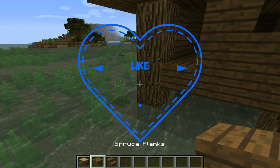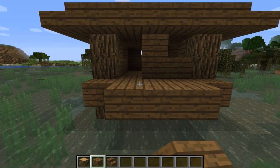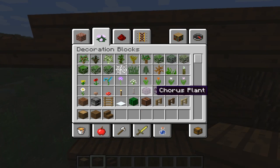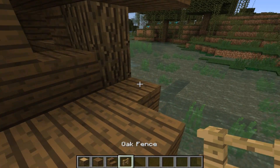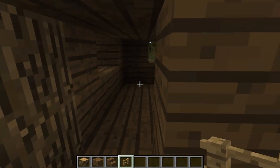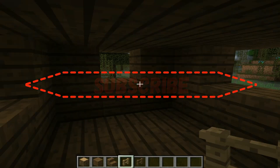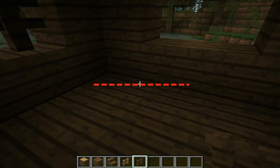Now let's build a little balcony, and one more strip works like this. Now we need to take oak fence and put it here and here. Now let's go inside and take spruce fence and put it in the back window and front window.